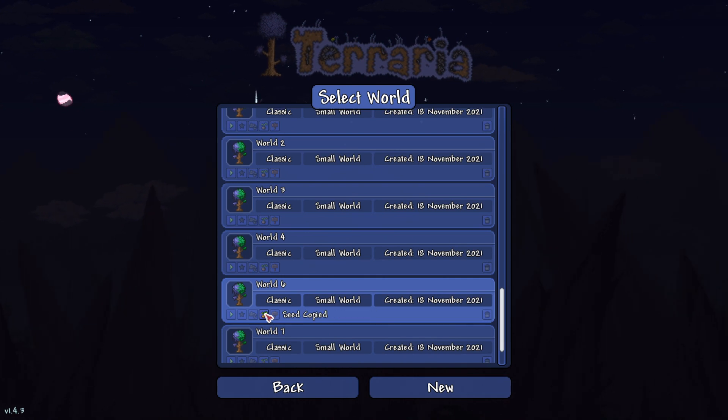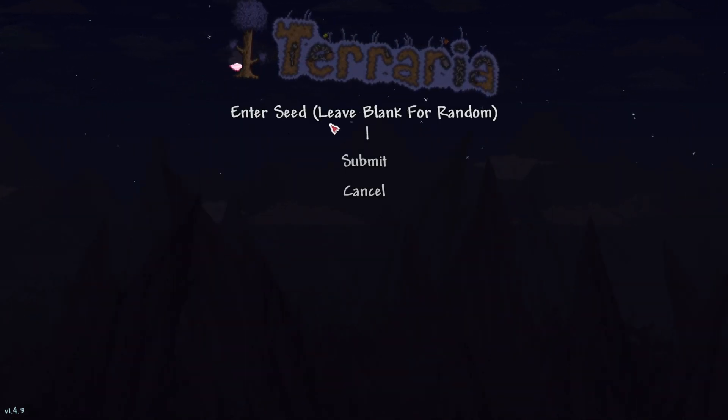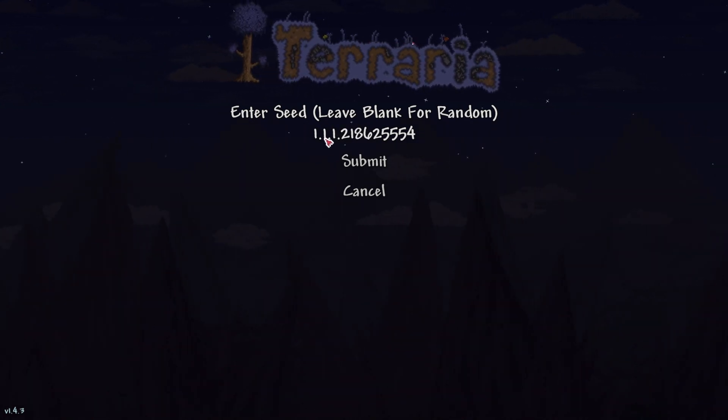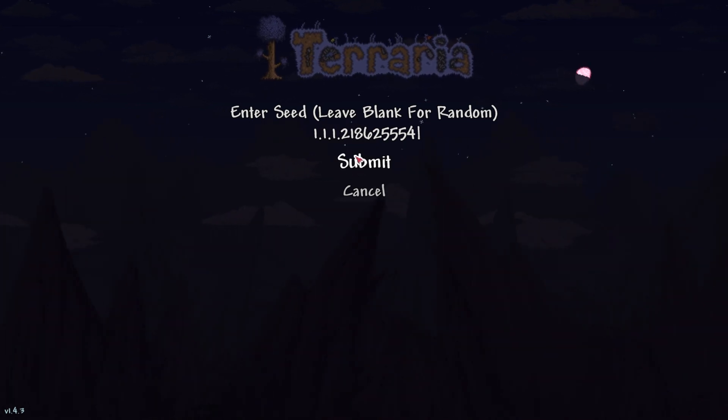So we're gonna copy the seed — ready? There we go, hit New, and we're going to click here and hit Ctrl+V. There's all the information you need: there's the size of the world, there's the difficulty, and there's the evil. These are important and I'll show you why in a second.